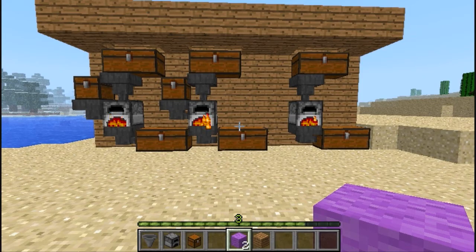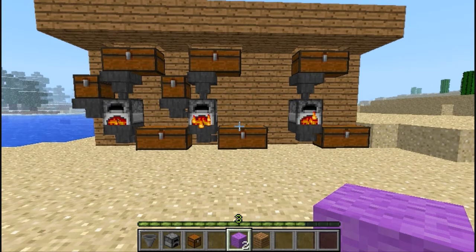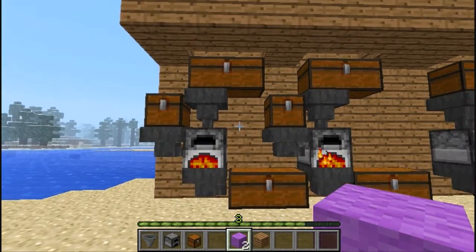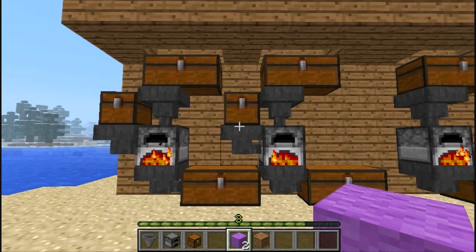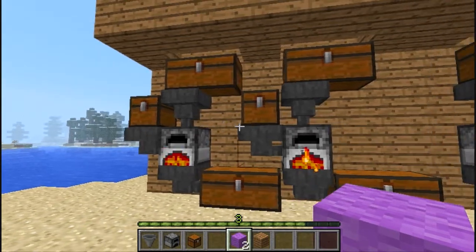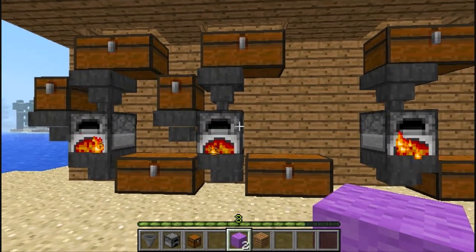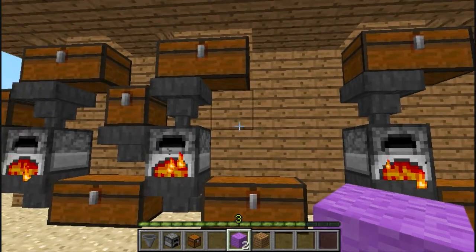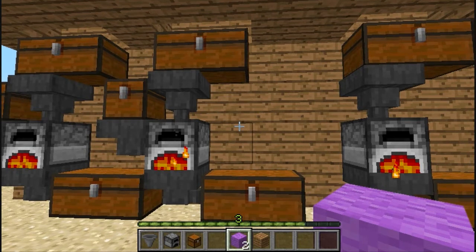Hello, welcome back to another simple redstone creation. What I got here is something I've actually been using for a little while since the release of 1.5.1. What we have here is an automated stove — this is completely usable in survival mode, easy to build, very inexpensive, but it makes it so much easier.